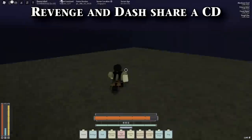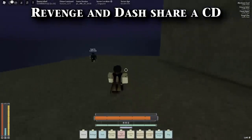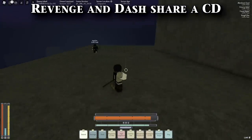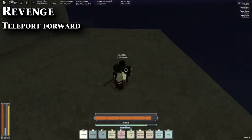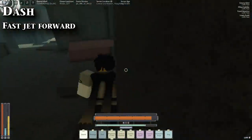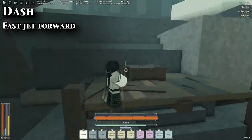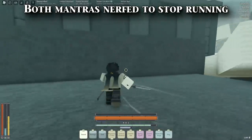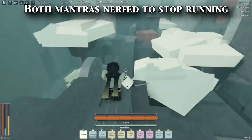Moving on to the agility-based mantras. Currently if you're an only-agility build, you're kind of in a bad spot. They nerfed revenge and dash, which are your agility mantras that allow you to go fast forward. Revenge is an instant teleport that shoots you in a straight line and does damage — the hitbox is very inconsistent, but it is modifiable with rush shards and drift shards if you want to go very fast. Dash is a jet of air that shoots you forward; it's more aimable and is non-modifiable with any mantra modifiers. How this was nerfed is they put revenge and dash on the same cooldown, which doesn't make sense. This change was clearly done to decrease the amount of runners using these skills.